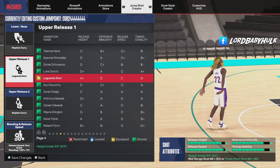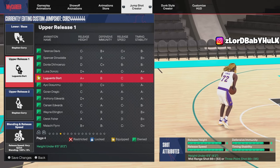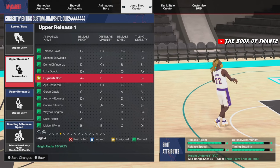If y'all want to see the best releases for 6'5" through 6'9", go check out my other release video — click on the video on the screen. And if you want to see me roast some toxic wreck randoms, that was hilarious — check that out too.